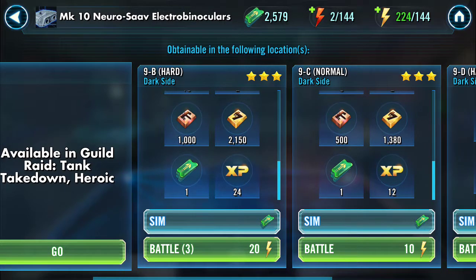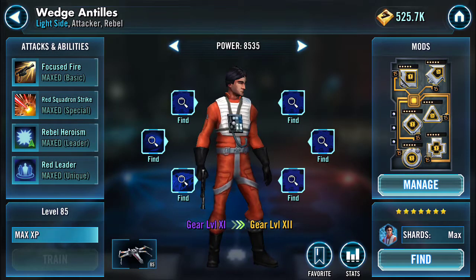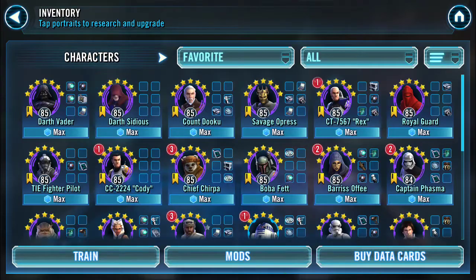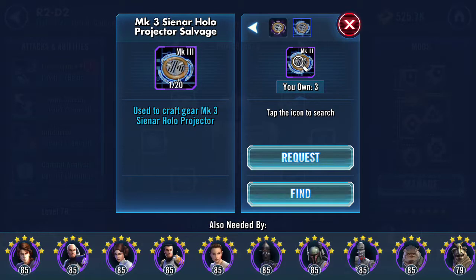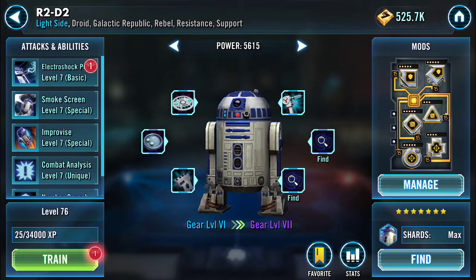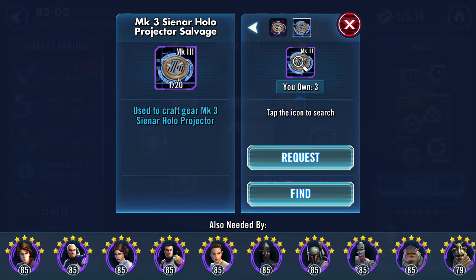If you're farming for a shard you could go for it, but for Wedge's example he needs gear. So I'll choose someone else, like R2 for example, to find his gear. I need 17 more hollow discs — same for this one.